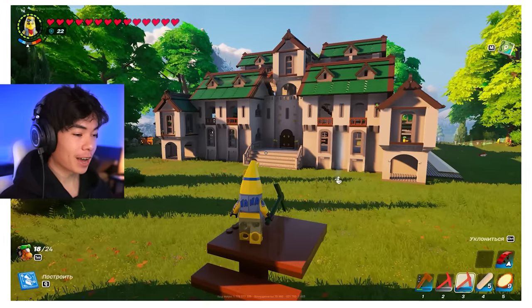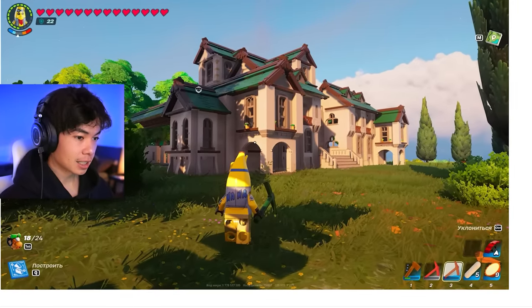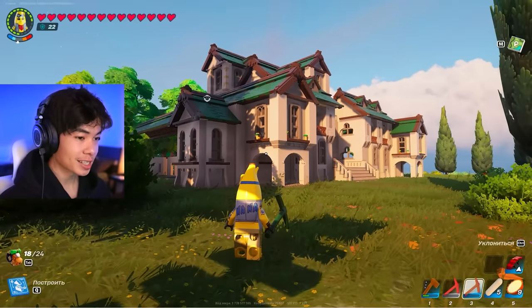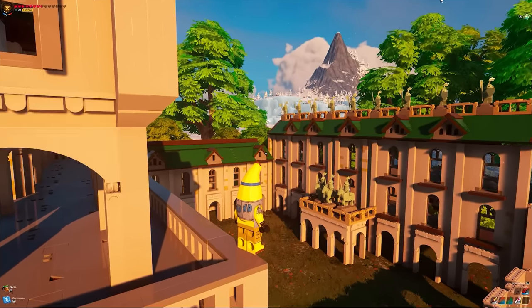Staying on the topic of mansions, we have another one right here built out of the castle gallery. This one's got very nice attention to detail — the roofs line up perfectly, which is always a good sign. The build is super, super clean. He's got this courtyard section here — interesting, I wonder what he's going to do with that.